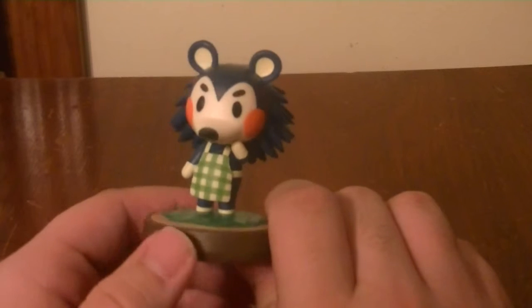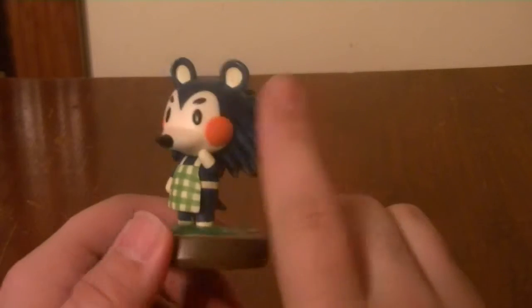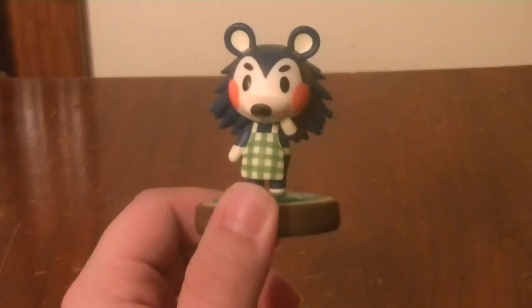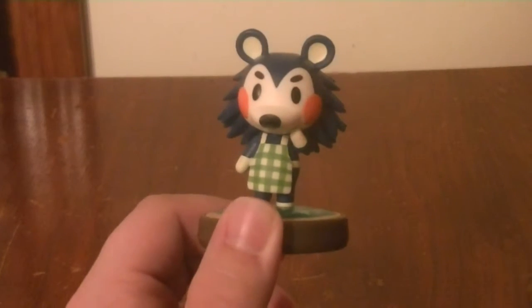The next Amiibo is Mabel. Mabel is one of the twin sisters in Animal Crossing who owns the clothing store and makes the clothing there. She's got really good detail — I know she's supposed to be a porcupine or hedgehog or something like that, and the detail of the spines on her back is really neat. Look at the apron — it has good detail on it. One thing to mention is we did not get her sister in this wave, which I find kind of odd.